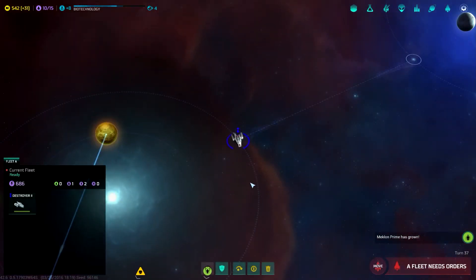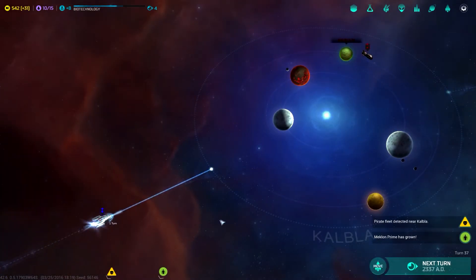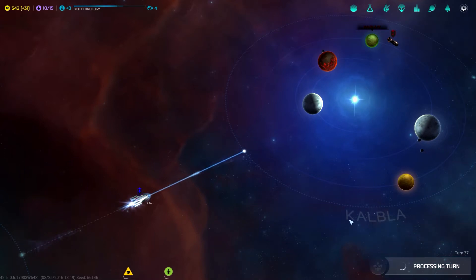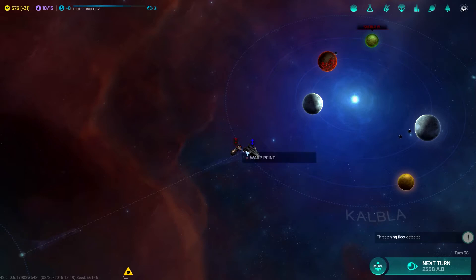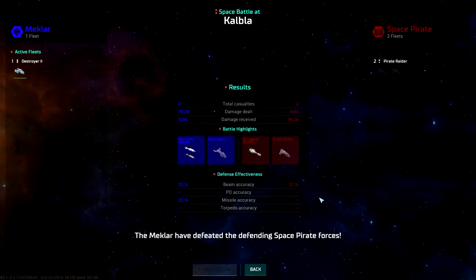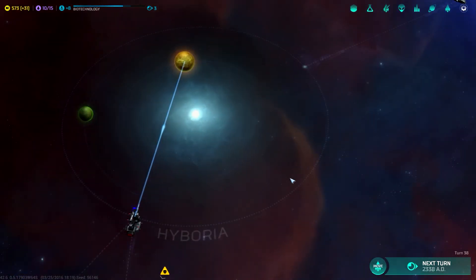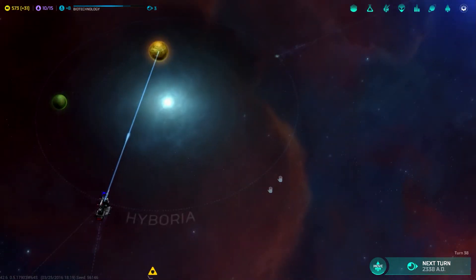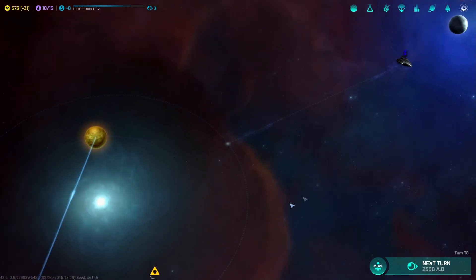Fleet needs orders. Should I bomb? I could probably bomb that planet. There's a pirate fleet — I should be able to reach them next turn, so I should be okay if they come this way. We are going to take them on. I'm going to auto resolve, just because I don't really need to do anything else. The next turn I'm going to bomb the crap out of them. They'll give me some credits, and if I sit here they shouldn't be able to respawn there. They'll probably respawn on a different planet, which buys me a little bit of time.